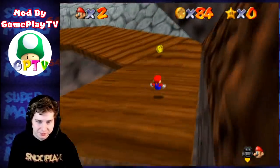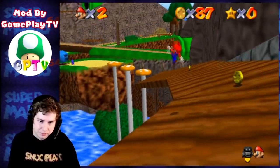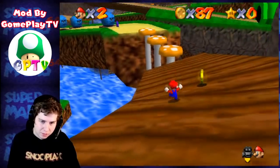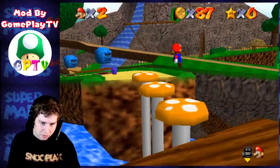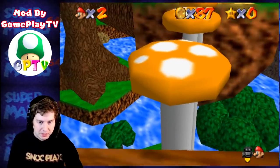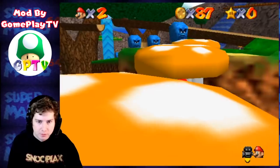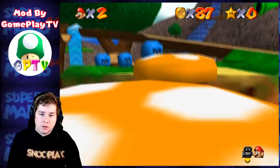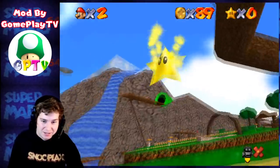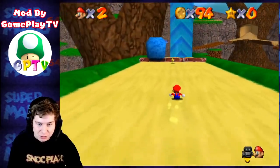Getting pretty close to a hundred coins here. This is really weird — let's try a triple jump. This is so weird. Alright, I got past that. That definitely wasn't the intended way, but whatever. Nice! I got all the reds. It's actually working out really well.